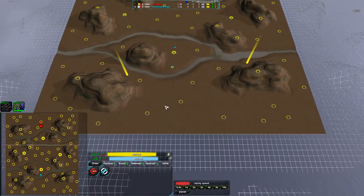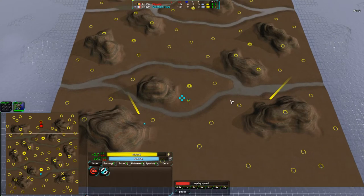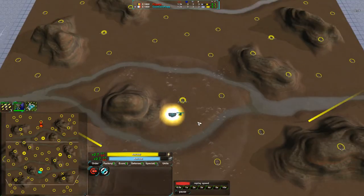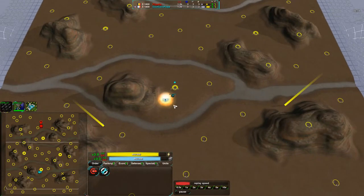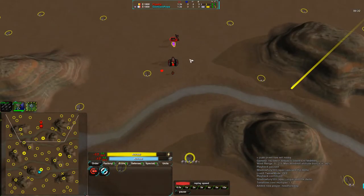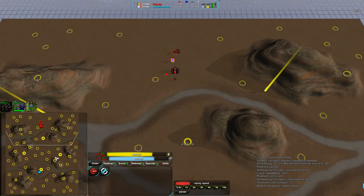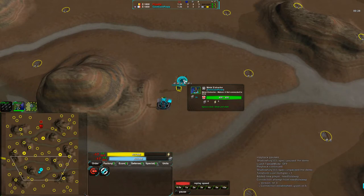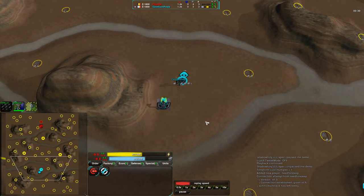It's definitely designed for team games, just the amount of metal here — especially these five and a half metal income spots in the middle. CoinCoinPower is very quickly going towards them. Flipstep is not going towards it at all; he's instead building up further in the back. I think CoinCoinPower really has the best idea here, getting this metal extractor early.